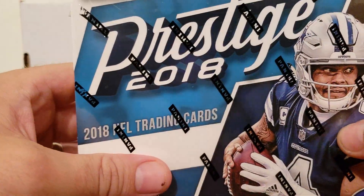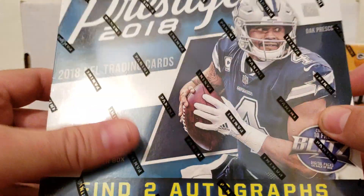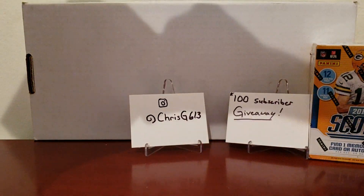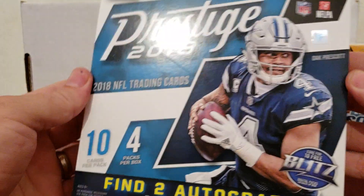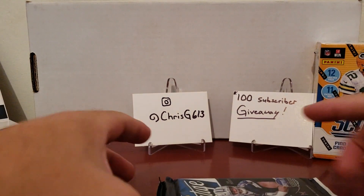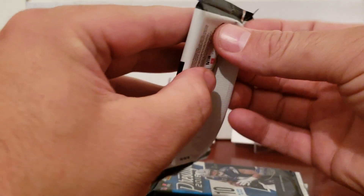It's pretty close to — as close to hobby as you're going to get out of this. They did not make any other type of hobby product this year. Without further ado, let's go ahead and get the ripping going, guys. I'm getting very close to my 100 subscribers here on YouTube, and I am giving away a blaster box of 2018 Score Football, so hopefully one of you guys will hit a monster in that. We've got four packs, let's take a look and see what's inside.